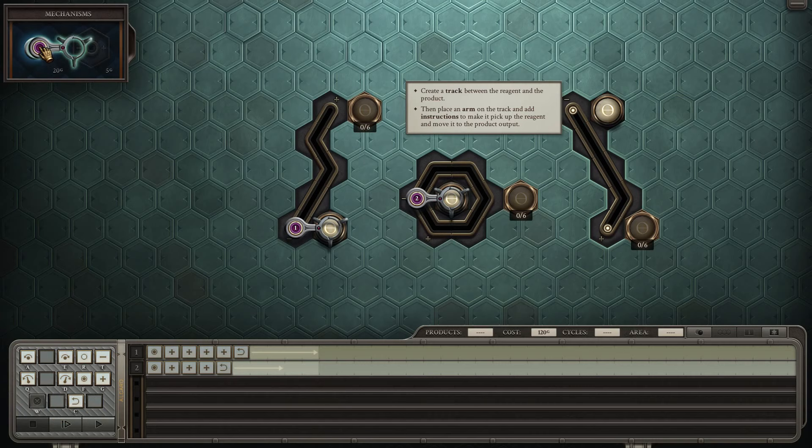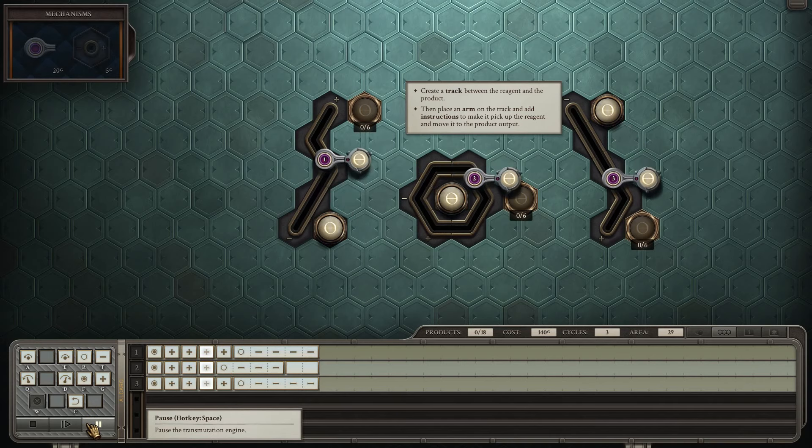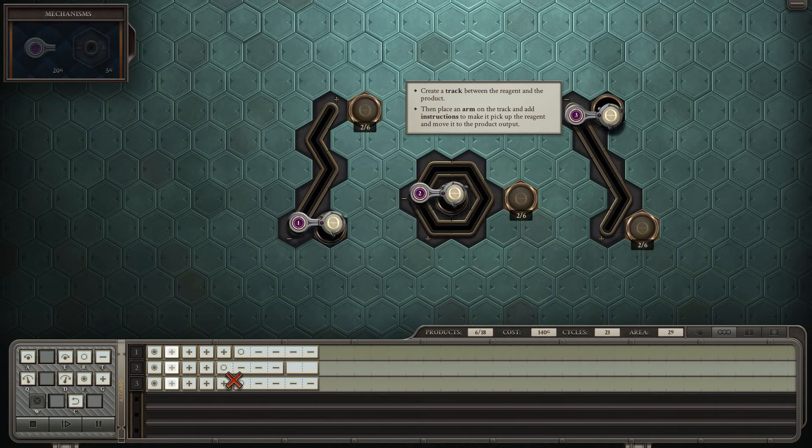So if I put an arm like this, say grab and go down the track — or the plus — one, two, three, four. Then drop and reset. And the reset has been translated here — interesting.